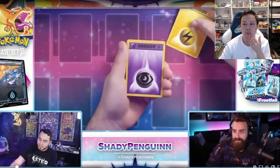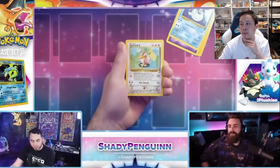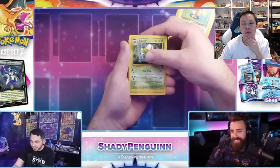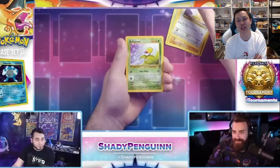Base Set 2! We got a lightning energy and a psychic energy. And a Dugtrio — oh, I love Dugtrio! And we got Farfetch'd. Ivysaur — our first of the day! Into a Sandshrew. Why do I have a feeling I'm going to get a Venusaur?